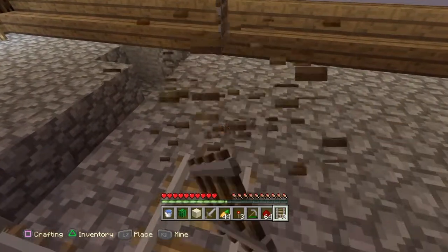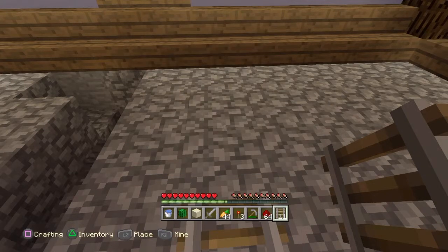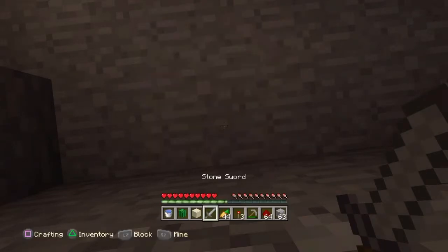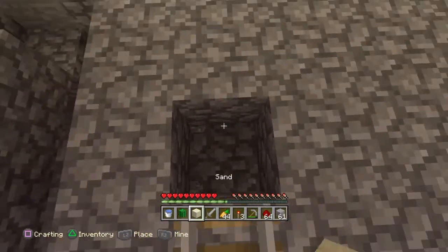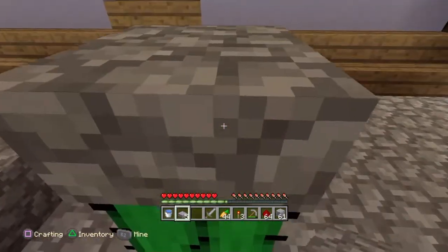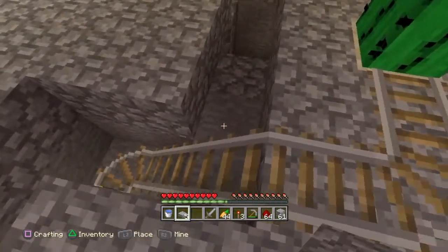Actually, not that far — this is where it's going to have to stop. Let's destroy this right here. We're going to have to fill this up with cobblestone. This is where we're going to place our cactus. And you'd be like, well, what's the slabs for? The slab goes on top like that — that way you can go right here and you won't hurt yourself. So that'll be pretty nice to utilize.